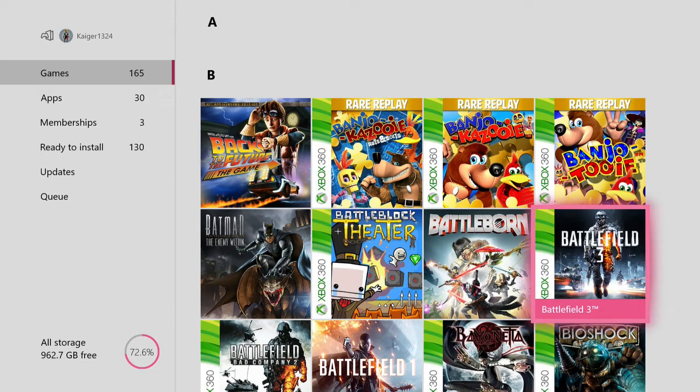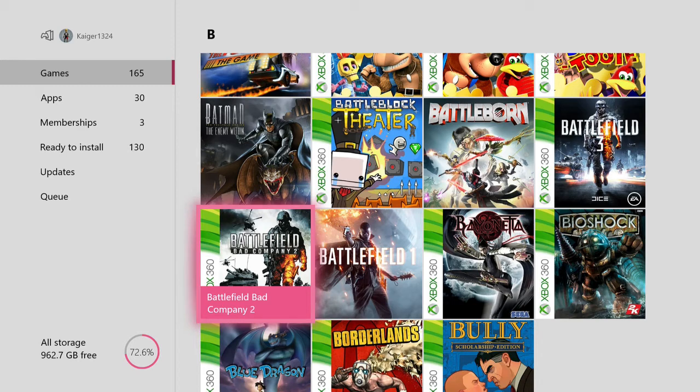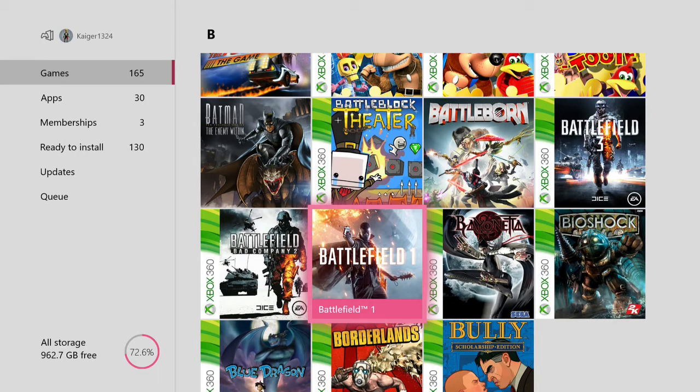Then we have Battlefield 3 — I never really have a lot of love for the Battlefield series, but they're cheap games, you can pick them up for a couple of quid now. Even if you just want to do the campaign and maybe get some achievements. Then we have the much-loved Bad Company 2, and the third one is in development so it'll be coming out sometime this year — a lot of people are really looking forward to that. Then we have Battlefield 1, which I got through EA Access. Very good multiplayer game, but I don't play it a lot — I'm just not overly keen on a lot of multiplayer games.